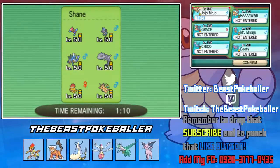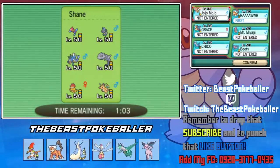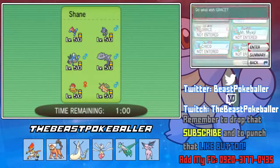We're going to lead with our Choice Scarfed Lando-T, and then we're going to have Espeon in the back for the Magic Bounce support.